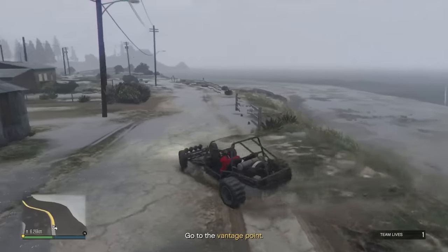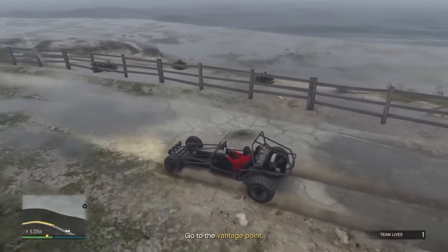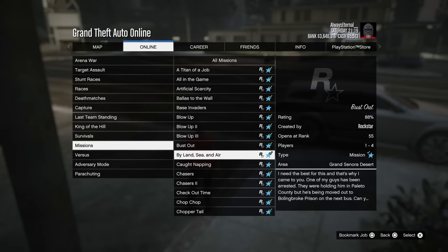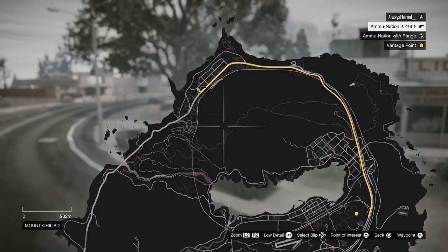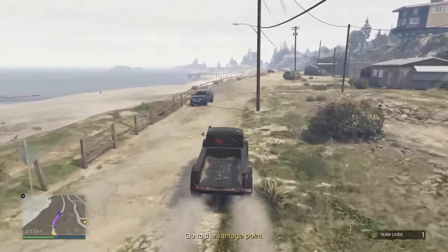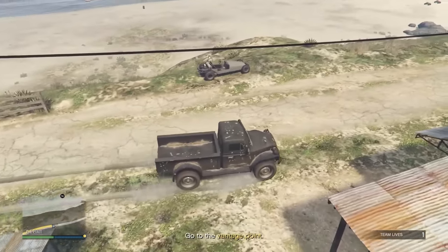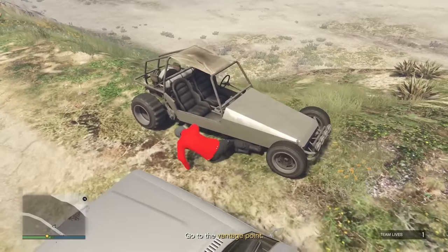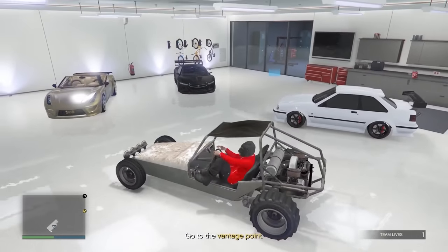Let's talk about the BF Dune Buggy — again, a vehicle you can buy, but this is a rare variant with no panels on the side. To get it, start up the contact mission Chopper Tail. Once you're up in Palito Bay, take any car to the location. One of two buggies will spawn. If it's the one with panels, you can actually keep that one too — just drive it to your heist apartment garage. It's a long drive but you get a free car.